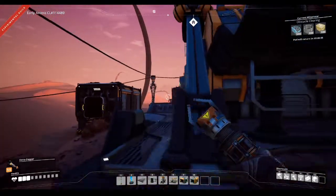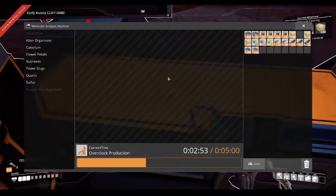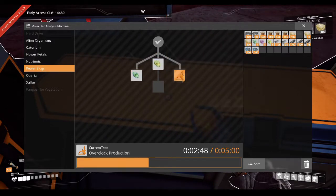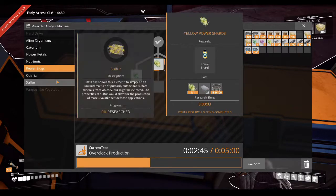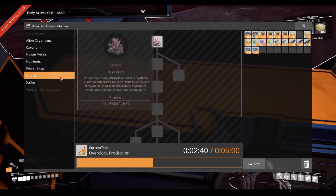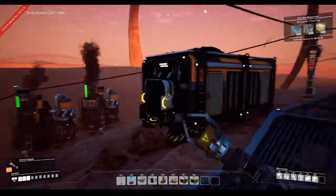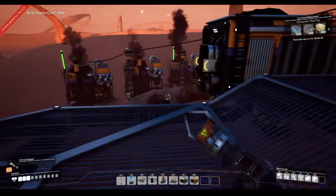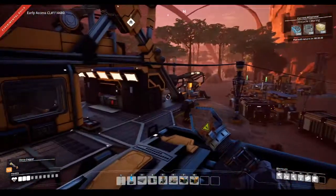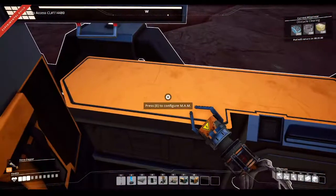Part assembly. I should go for obstacle clearance next because that chainsaw will definitely come in handy. These two I cannot do yet - jump pads and logistics mark two - but the resource sink and obstacle clearance I can unlock all of these. So I'm going to unlock this current one, this one, and this one. I can't do this yet because I don't have the quartz - but I can research quartz. I've got a few bits here so I'm going to throw together a lot of researches and try to get a couple more unlocked. I'll bring you back when I have that far done.